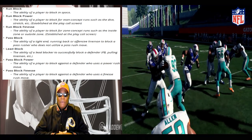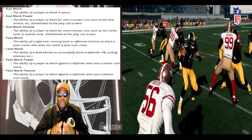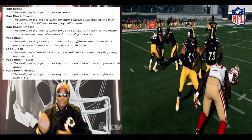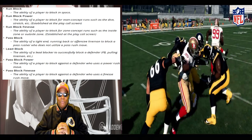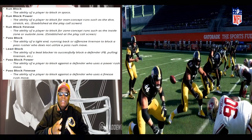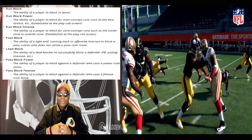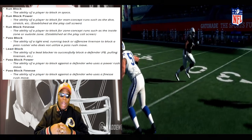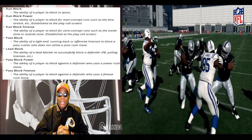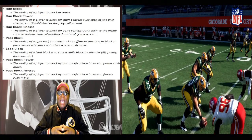Now we're talking about pass block, which is the ability of a tight end, running back, or offensive lineman to block a pass rusher who does not utilize a pass rush move. If you've got a guy that's good at pass rushing but doesn't have a spin move or stunt move, a regular pass block handles that. But he won't be able to handle guys with finesse moves, spin moves, power moves — like Ryan Kerrigan, number 91, left outside linebacker for the Washington Redskins. A regular pass block guy can't handle a right tackle assignment against Kerrigan.